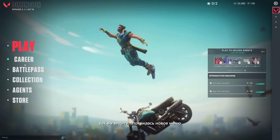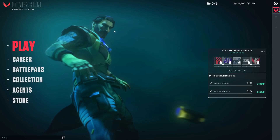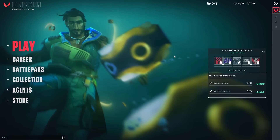As you can see, now we have Play, Battle Pass Collection, and Agent Store on the left side. It's pretty interesting — I don't know how do you feel, but it's pretty interesting for me.